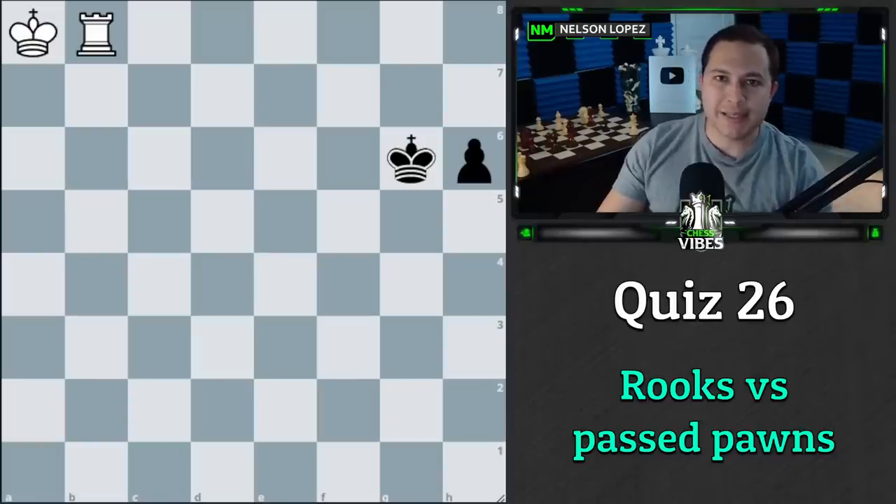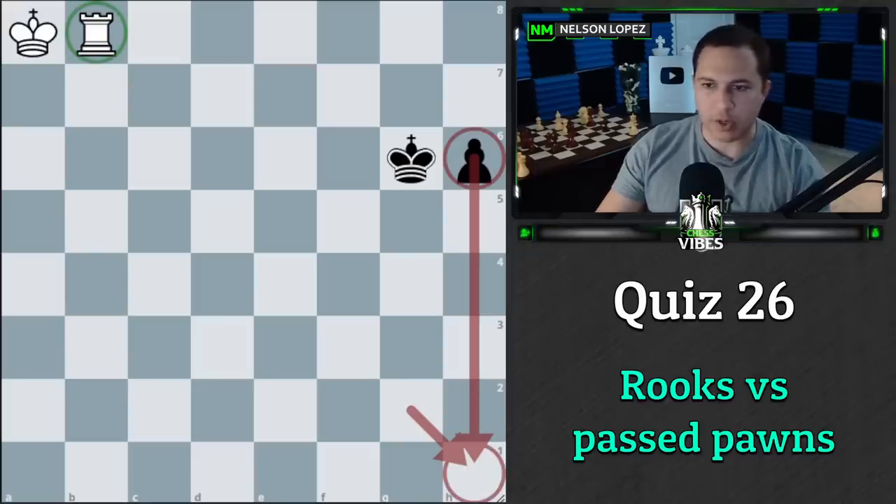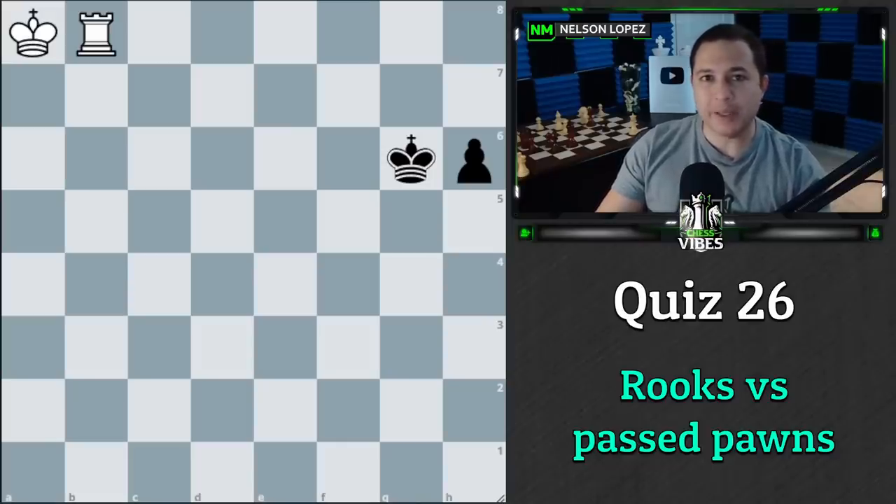Welcome to quiz number 26 where the theme was rooks versus passed pawns — the question being can the rook stop the pawn before it becomes a queen, with the help of the king forcing the rook to sacrifice itself for the pawn. If you can stop that from happening, you win; if you can't, you get a draw. Also, the vase behind me full of pawns — I'll be revealing how many were in it at the end of the video.